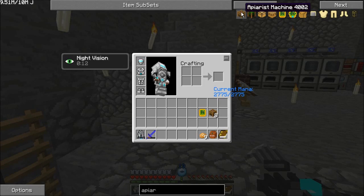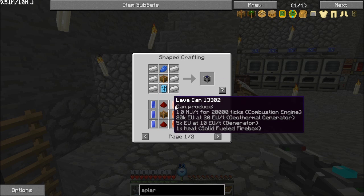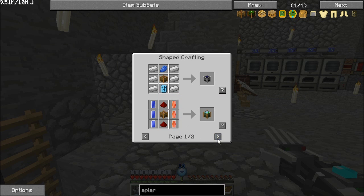Let's see what we can use the apiarist machine for. It's used to make a genetic machine, an acclimatizer, an apiarist databank, and an indexer. We're going to want these last three machines right off the bat.